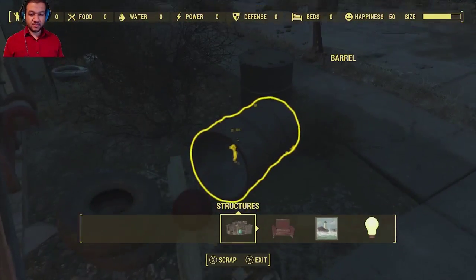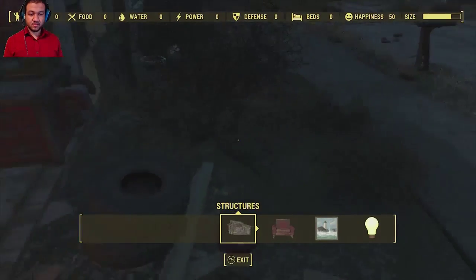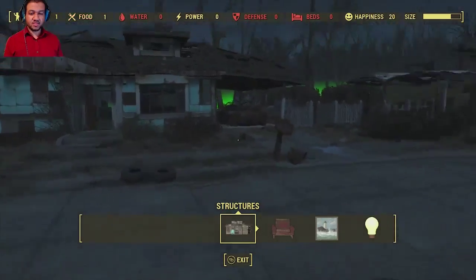So now here we can scrap this stuff, start getting rid of tires, collecting rubber, getting rid of all these scraps. And maybe we can start building this place into something better.